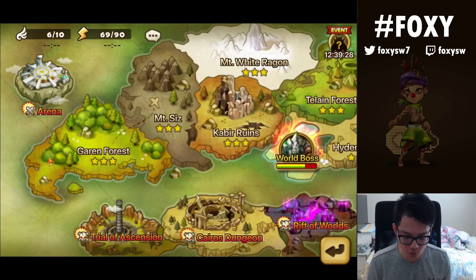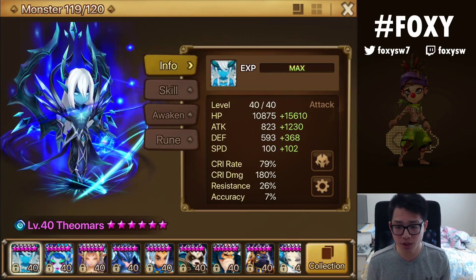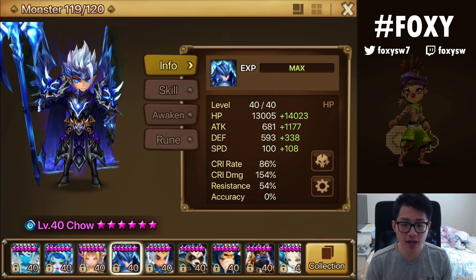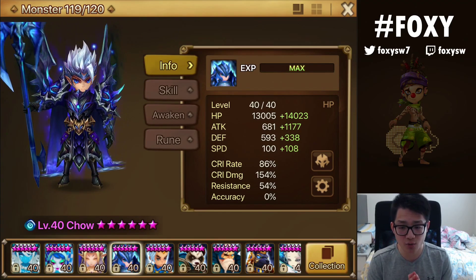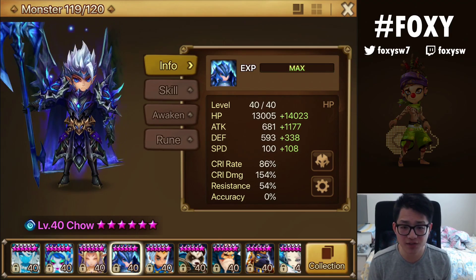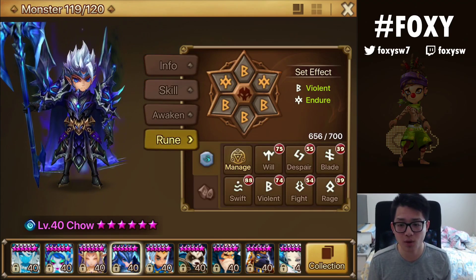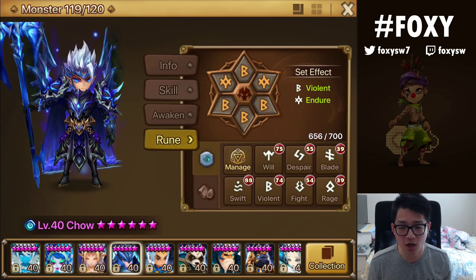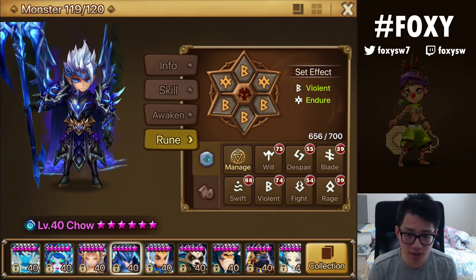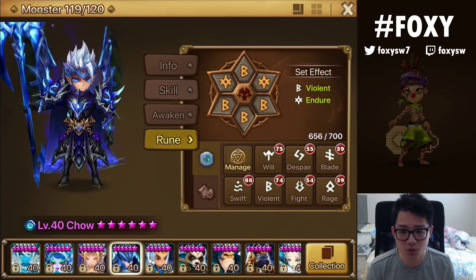Let's begin with the rune build for Chao. I'm going to start with RTA and then go more into Guild War where it's more predominant. So for beginner players, you probably don't have a Violent set, so you're probably going to go for something like Swift Blade.